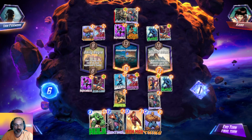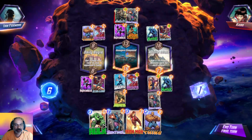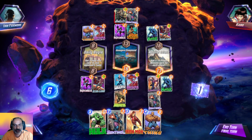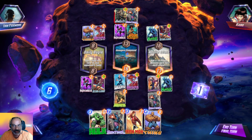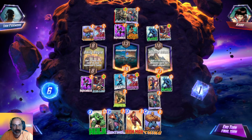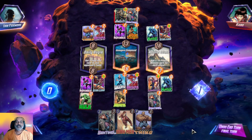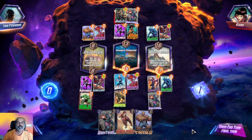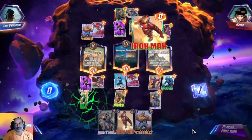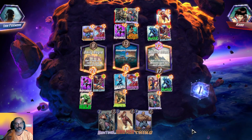Our opponent definitely has Hulk — maybe Iron Man too. Here it is 8 plus 12 — 18, so let's go. We will have 18, 16, 17 wherever he places. He went for the last location. No problem, we still got the two wins.